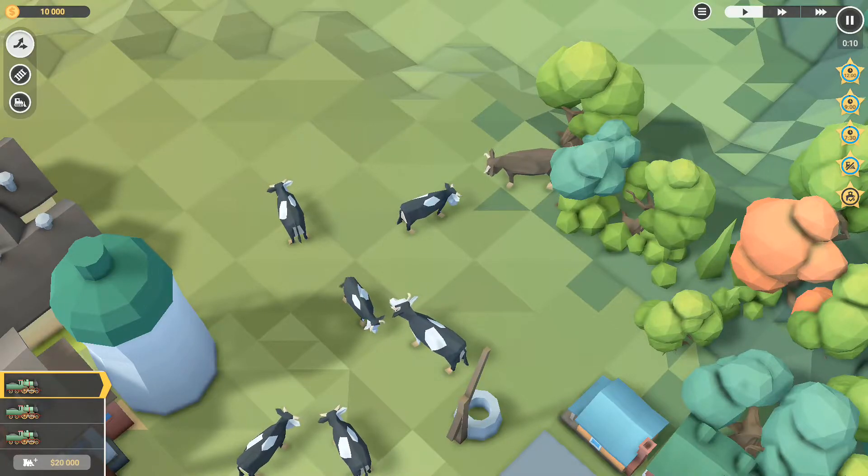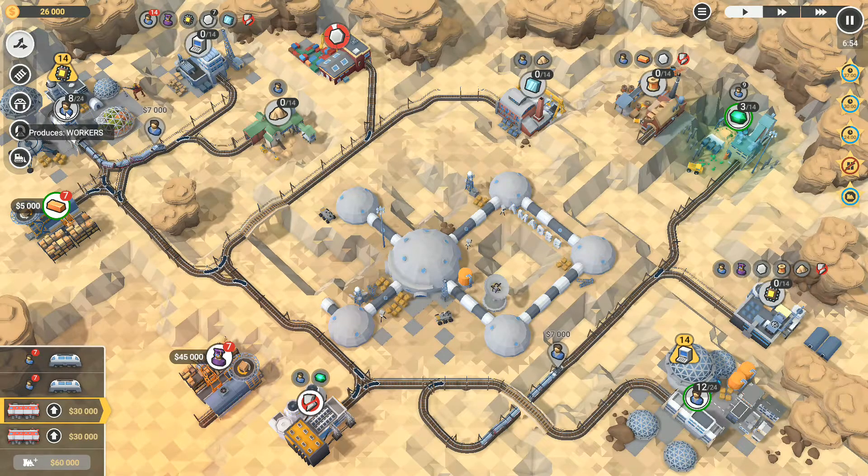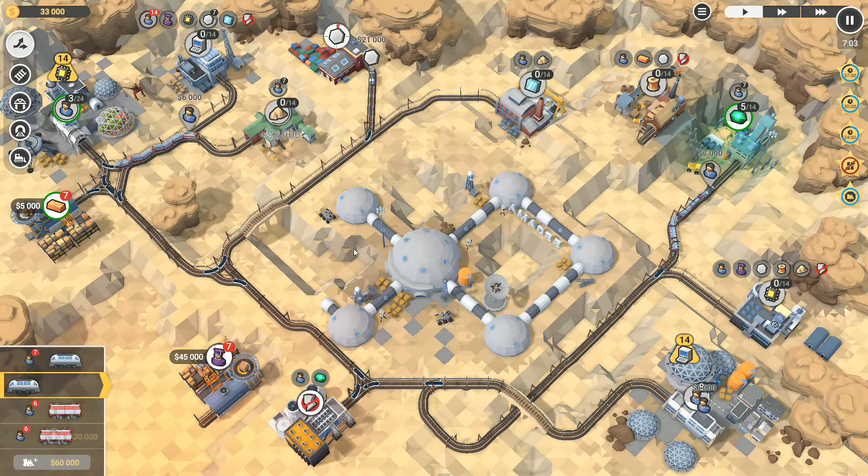Hey folks, it's Ridka here, how you doing? Welcome back to Train Valley 2. You're going down that way and then this one here is going to go there, and I will send workers in here. That one's going into there, you're going to go through, straighten up, and you're going to go into there. It's got 21,000 going in there, that's only six workers there.